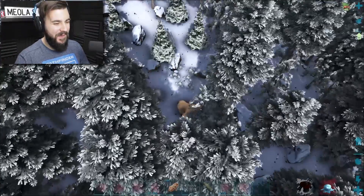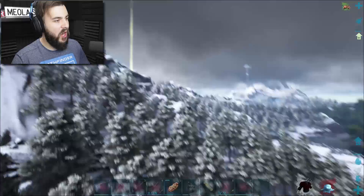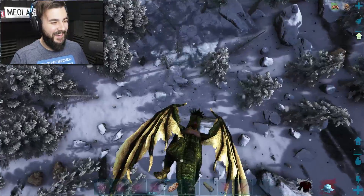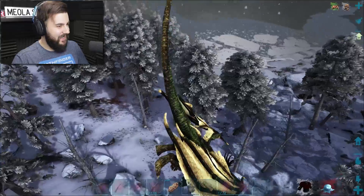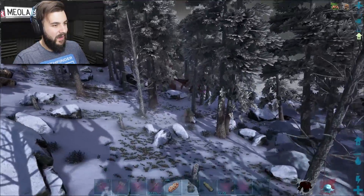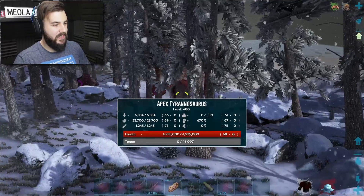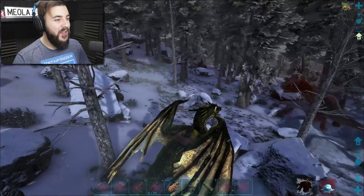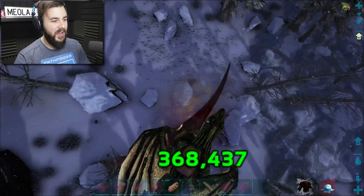We haven't found the warden, but there's two giant gorilla megapithecuses down there. Unfortunately they're no use to us right now - not quite what I'm looking for. I've run out of stamina. What's that next to me? Is that an apex or just a prime alpha T-Rex? It's an apex T-Rex - we might be able to get an artifact from it! Let's try. Here we go - we can kill him easy, he's literally nothing.